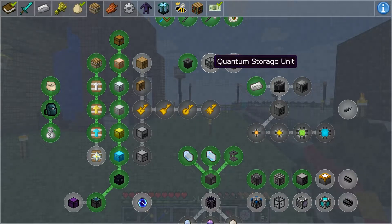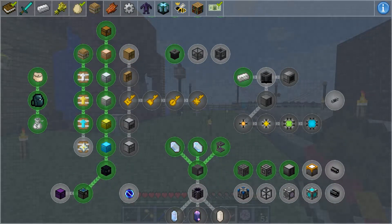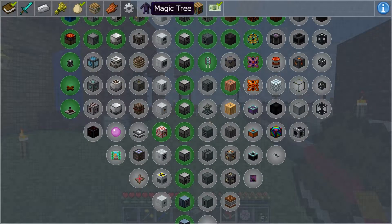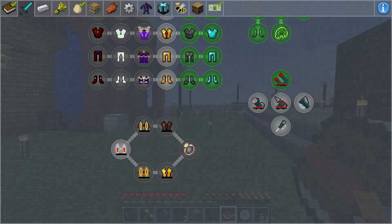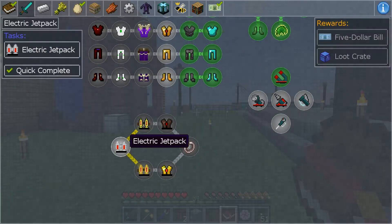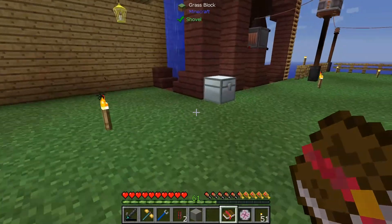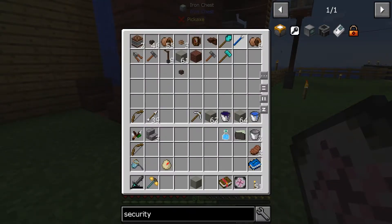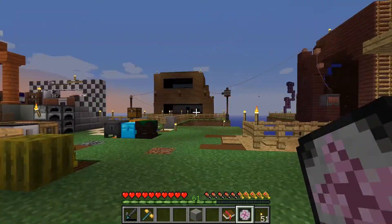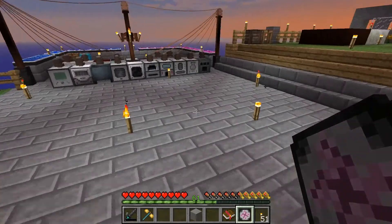We can't do the quantum storage unit right now. You know what we need — I'll tell you exactly what we need and we are going to get back to this ME system. I'm going to check off camera and see exactly what I'm doing wrong. But first, we need a jetpack. So we need to find the jetpack in here — there it is. I have to start with the electric jetpack. We need to get this jetpack going because we need to go and find the other biomes to create the multi-dimensional miner.